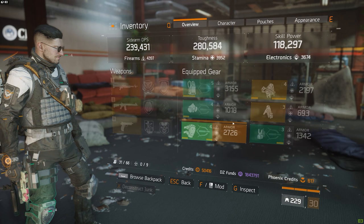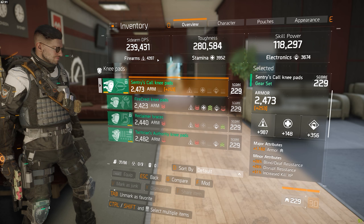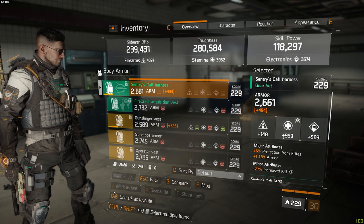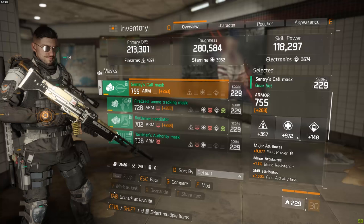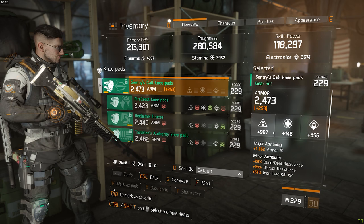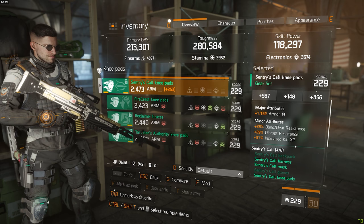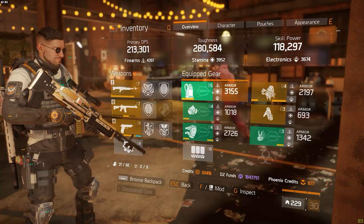Overall my main stats are pretty balanced. I don't believe it would hurt to spec a little more into stamina instead of firearms — as for a tank my firearms is quite high-end and my toughness is a little on the low end, but this combination worked really well for me. The sentry harness has stamina, armor, protection from elites, and increased skill experience. The mask has stamina, skill power, and bleed resistance, and as a 1.3 patch item it also has 2.5% first aid ally heal. The knee pads are rolled into firearms with armor, blind/death resistance, disrupt resistance, and more skill experience. The holster is a sentry holster with armor and the highest stats I could find — firearms and stamina both above the 1000 range, though electronics are quite low.